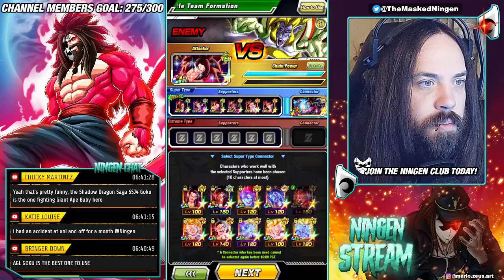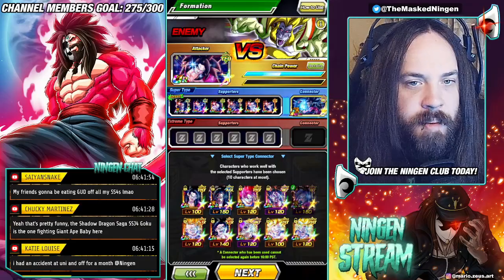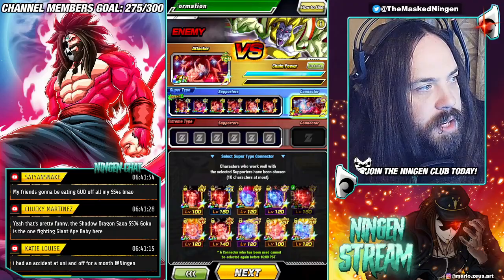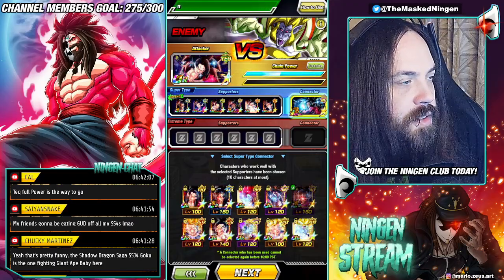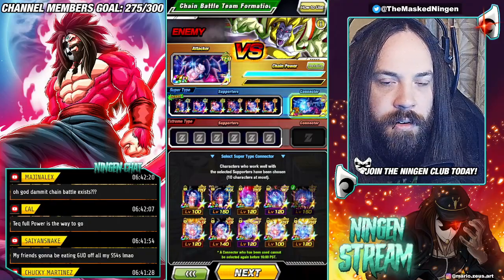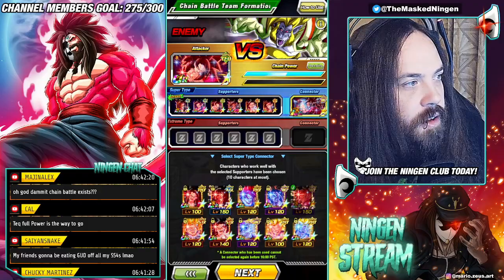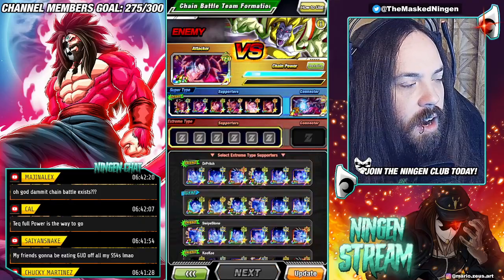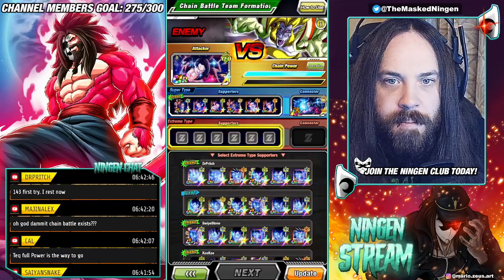Someone asked in the comments why TEQ Full Power is better than AGL Super Saiyan 4, and the guide creator confirmed that TEQ Full Power is the better attacker. The best super connector is the new LR Super Saiyan 4 Goku. If you don't have him, it's the TEQ Full Power Goku. For extreme, the best connectors are the LR Great Ape Vegeta or the AGL TUR Great Ape Vegeta, so we want as many Great Ape Vegetas in our supports as possible.